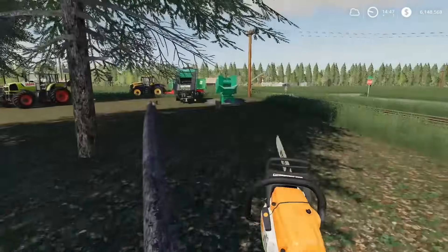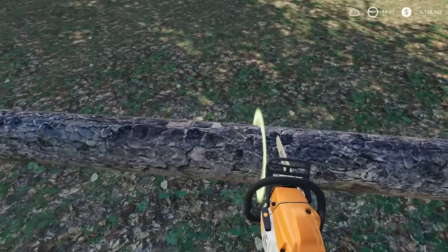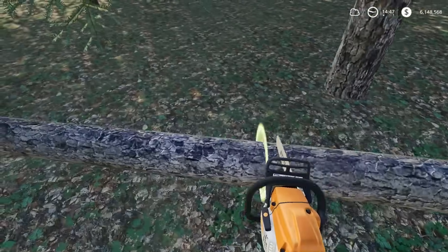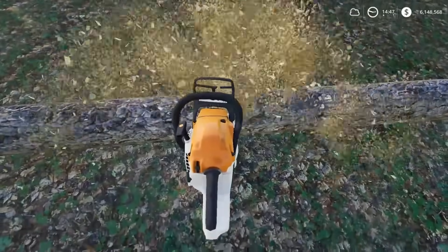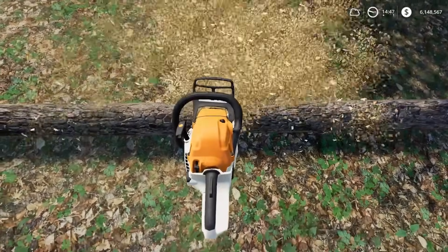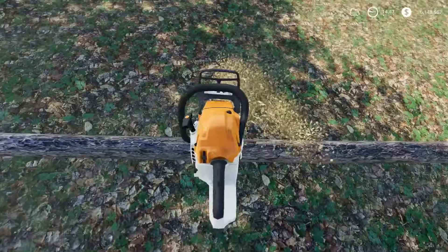I need to cut this up if I want to do this right, so let's cut this into a few chunks to make it a little bit more manageable. And we'll just toss this right inside that wood chipper — this will be the quickest, easiest way to get some money right off the bat.